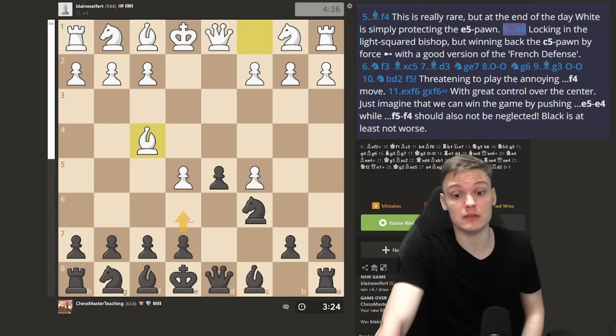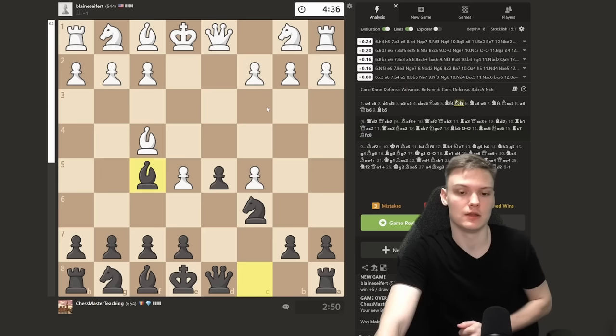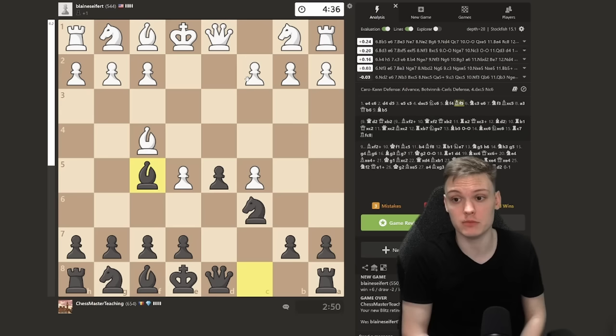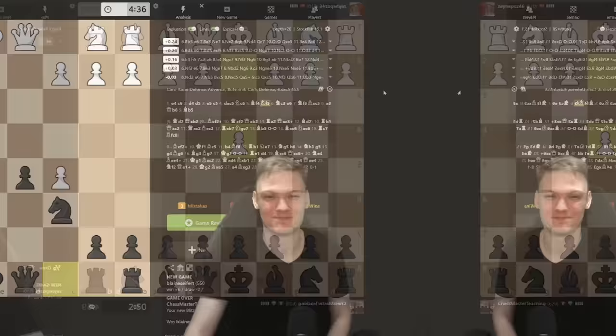For those of you interested in what is objectively best: e6 is objectively best and that's what I recommend in my course. Against sidelines you can pretty much do whatever. Playing Bishop f5 is a tiny bit worse but not a disaster, so at the end of the day you can do what fits your style better. With that being said, moving on to the following game.